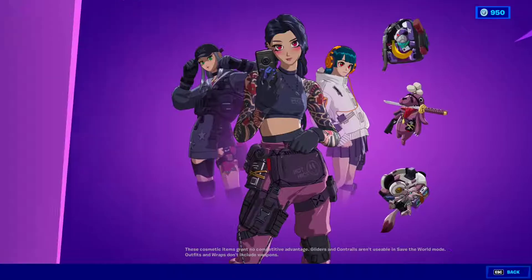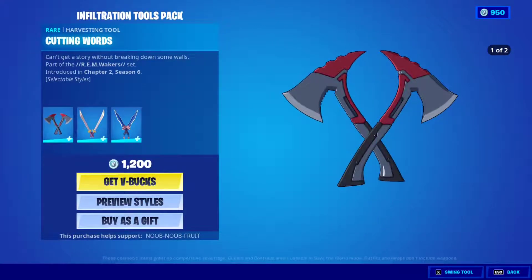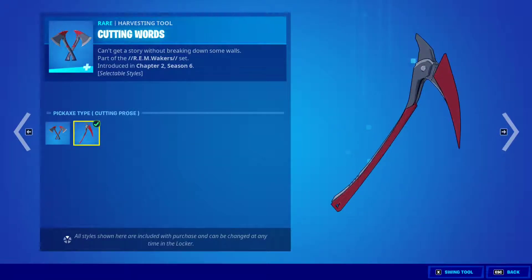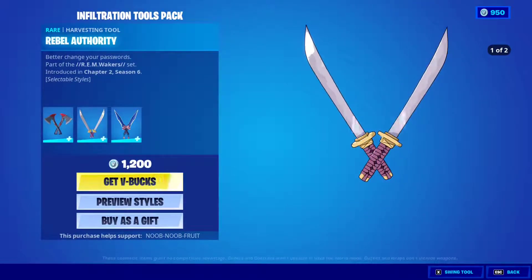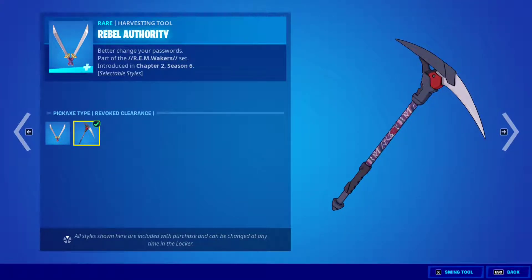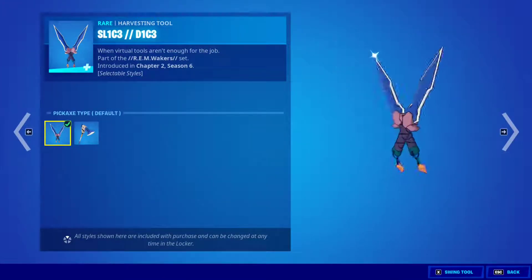Now here are the pickaxes, and they come in two styles each. The first pickaxe has a dual wield style — very clean, very sharp, very anime — and a single wield called the Cutting Pros, also very clean. Then we have the Rebuild Authority: the first style is two katanas in dual wield, and the two-handed version even has tattoos on it, very dope.